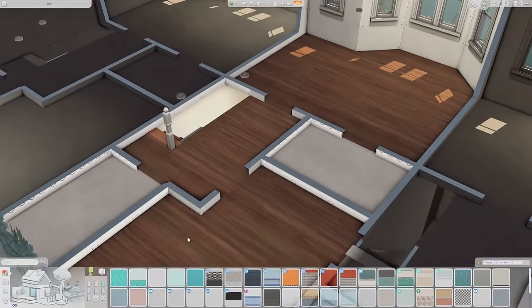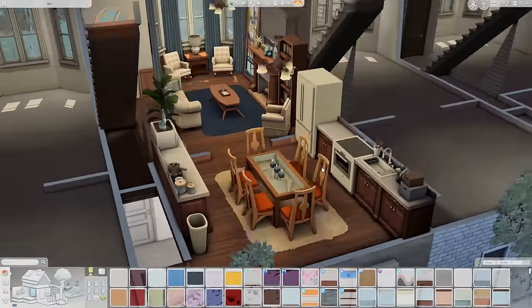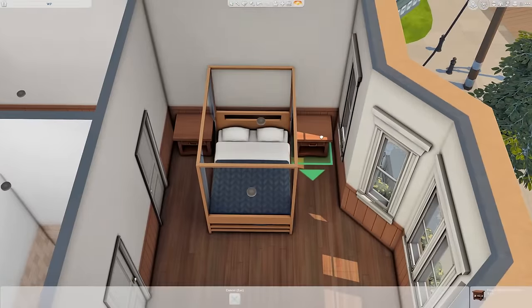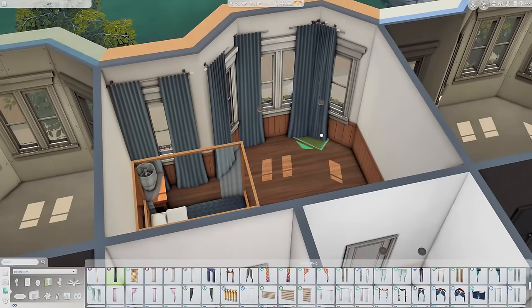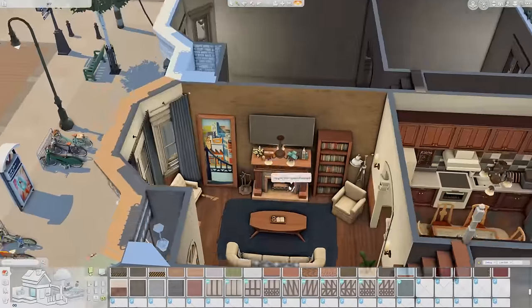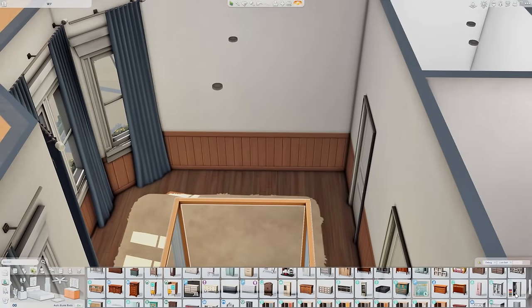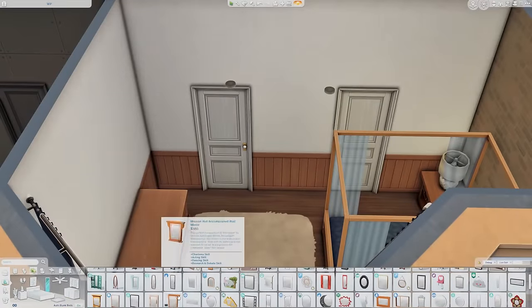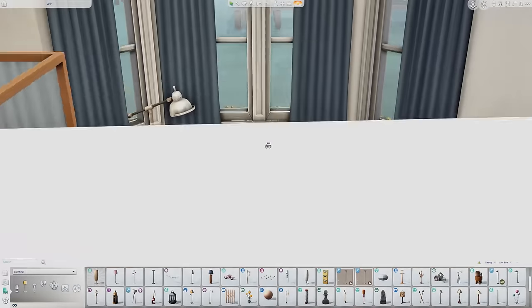Now we're moving on to the third floor, technically, where the bedrooms are — there are also two full bathrooms up here. With the floor planning being difficult, I wasn't able to get a bathroom on the second floor, but there is a bathroom and a utility room on the ground level, and the basement is just a big open space. This is going to be the primary bedroom, and I carried the same color scheme up here.